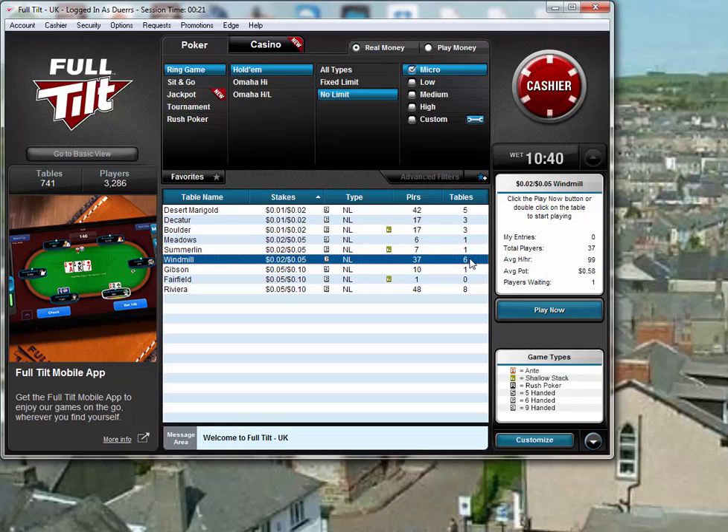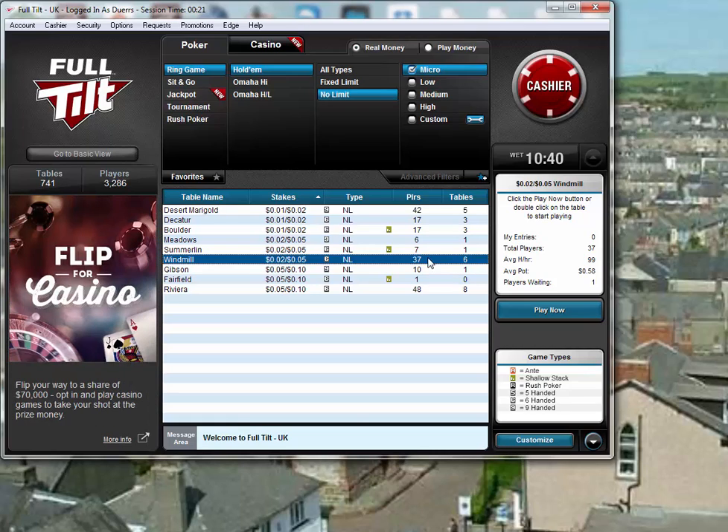In the ring game section, when you go to say 5NL, you can see there are 37 players playing 5NL across 6 tables. That means there's going to be a waitlist — six tables running with six people and one person on a waitlist to start a seventh table. So what you do when you want to play now — you can't click through the lobby and think 'I want to play that table, I want to play with that player.' That doesn't happen anymore.